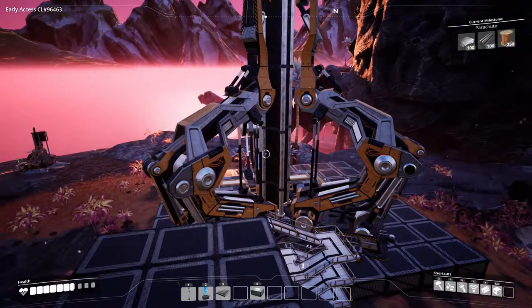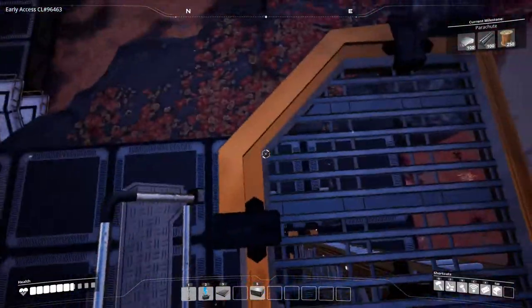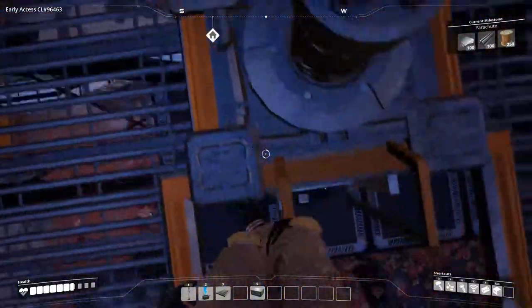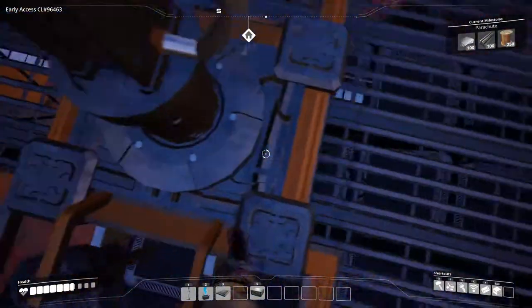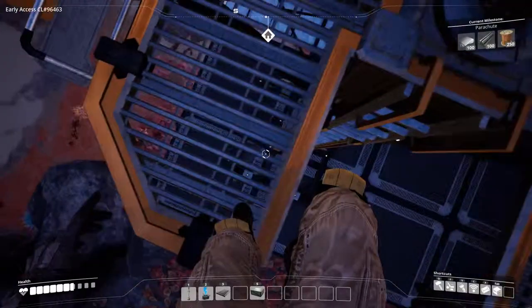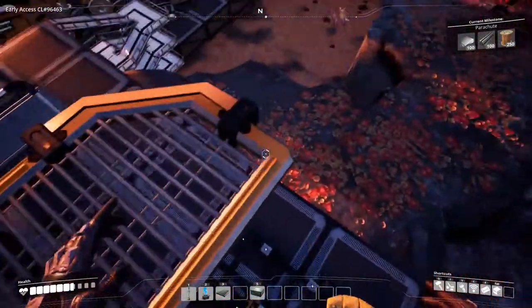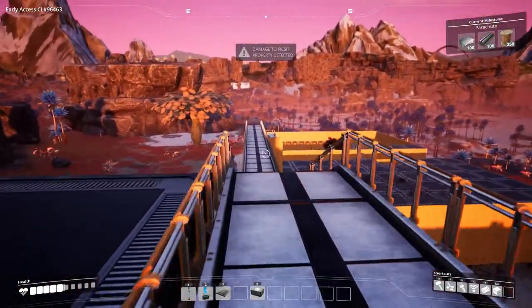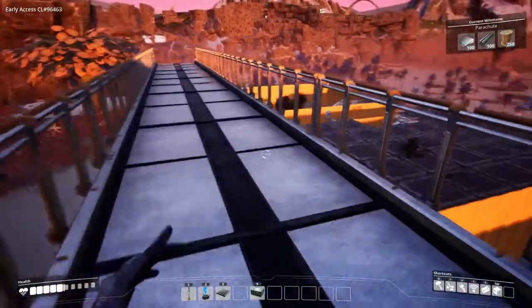Now that the space elevator is done, let's take a look at what it can do. But first I want to make the parachute because I'm taking a lot of damage from falling. Getting down the tower isn't easy — I keep struggling with the stairs and end up falling.